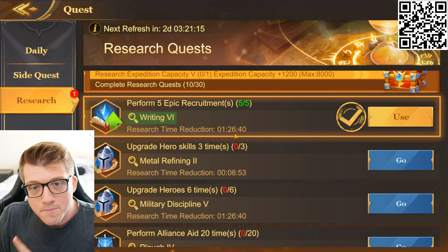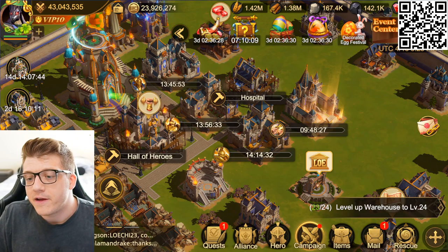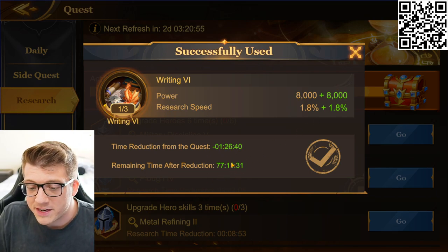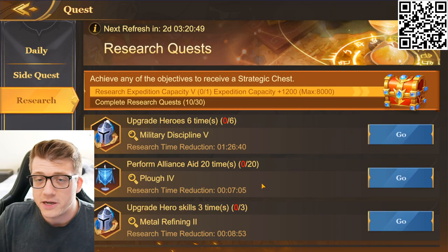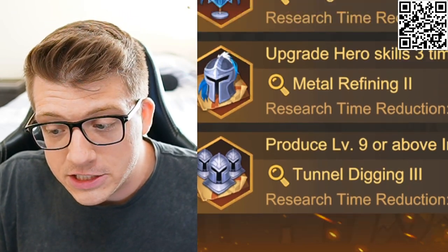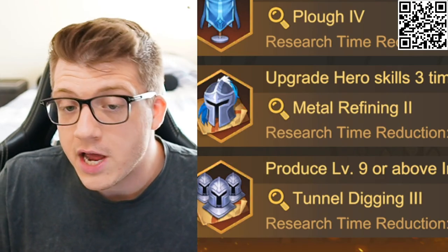Right now, if you perform five epic recruitments — which I've already done — I can claim this quest reward, which reduces the research time of Writing Six by one hour and 26 minutes. The research currently takes three days and six hours, but after claiming the quest it goes down to 77 hours. The importance of these quests is huge, especially for free-to-play players, because it helps you progress through research even faster — for free.